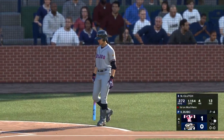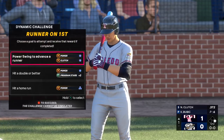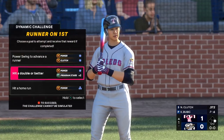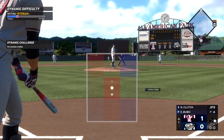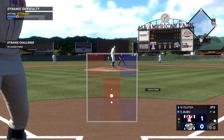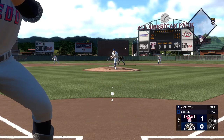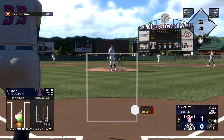Here's the center fielder, Big Dog Ace, making a lot of contact recently — seven hits so far in the series. That one fouled off.